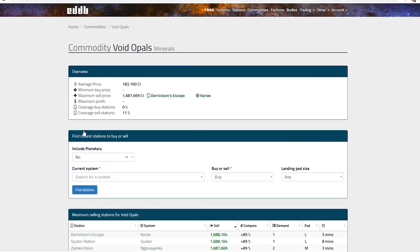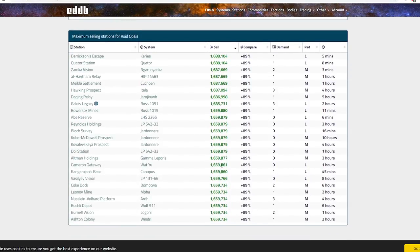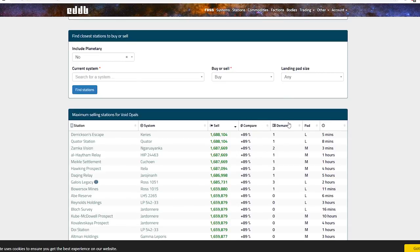So there we go. Hopefully that gets everyone up to date on how to do Deep Core Mining and sell Void Opals, as well as the other commodities, for extremely high prices. As always, thanks for watching, and I'll catch you guys and girls next time.